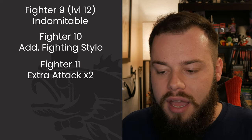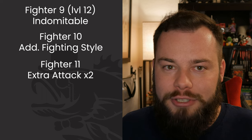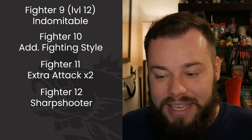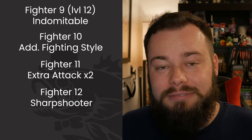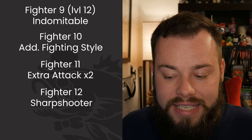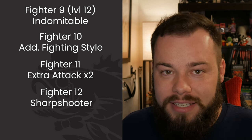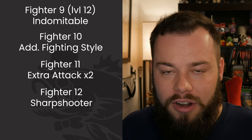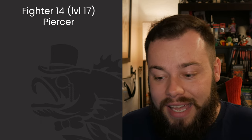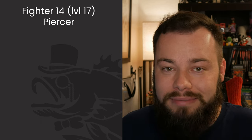At Fighter 11 we get another round of Extra Attack — always good and combos well with what we're doing. At Fighter 12 we finally take Sharpshooter. I hate having to wait this long but I just didn't have anywhere else to put it. This is going to take our damage through the roof — we've got our extra round of Extra Attack plus Sharpshooter on all those attacks, rolling with advantage with an extra die. Everything is dying right now. At Fighter 13 we get our second round of Indomitable. At Fighter 14 we take the Piercer feat — it's going to boost all those crits even though our Dex is already maxed.